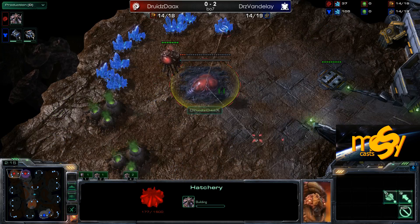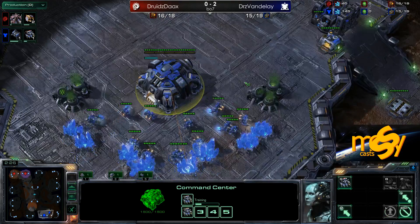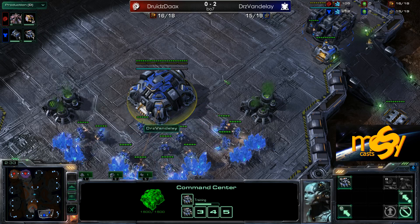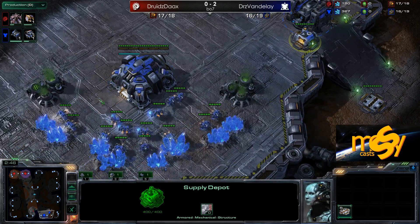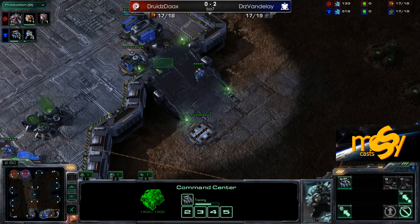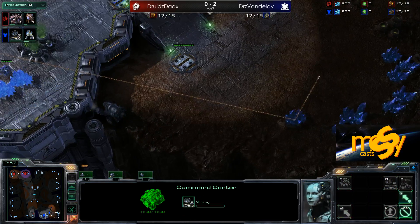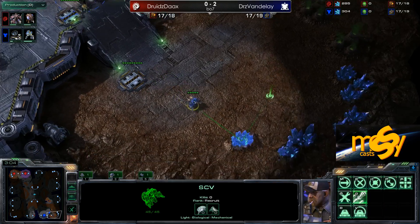Dax is taking the hatchery again on 15 hatch. He was able to take it to a later game, get his Ultras up, get his Broodlords up first. But in the end it didn't matter. The army engagements were just better for Vandalay overall, which really made such a large difference — because at first I thought that army would crush the Terran player.